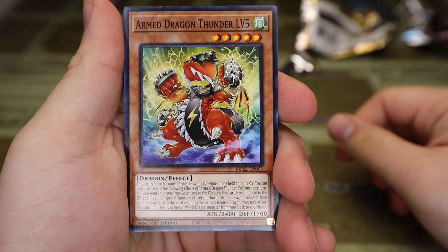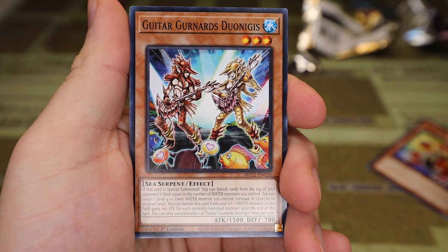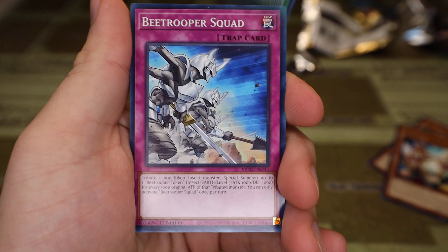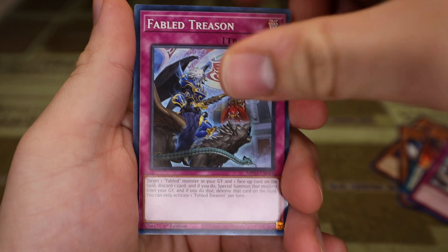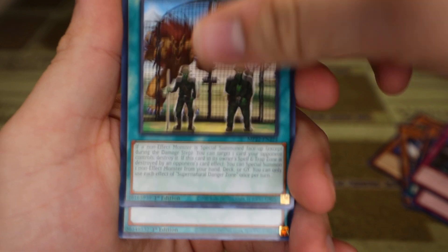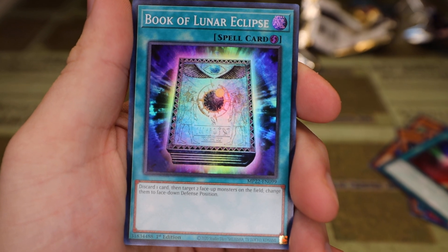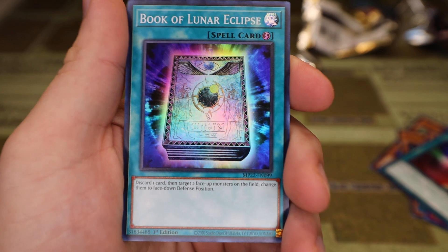Arm Dragon Thunder Level 5, Guitar Gernard's Dianigis, Metal Foes Vanisher, B-Trooper Squad, Fabled Treason, Supernatural Danger Zone, Paramedal Foes Fusion, Book of Lunar Eclipse — really nice as a Super Rare. We have the old Seeker Rare playset, but yeah, we'll take this.